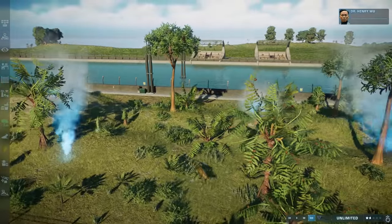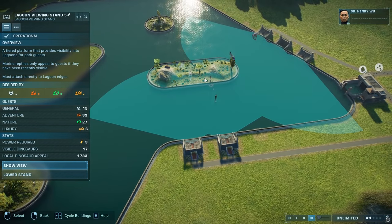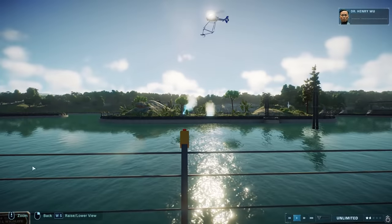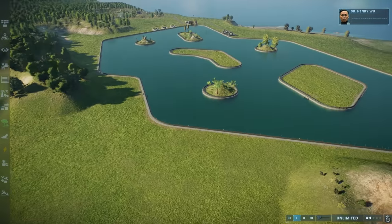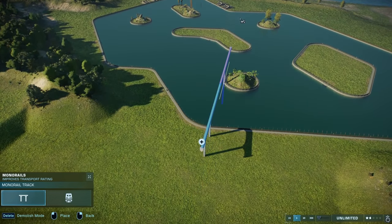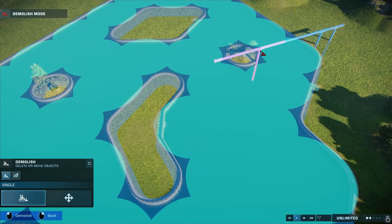You might also be thinking that if we have dinosaurs on these little islands the guests won't be able to see them. Well, that's where these lagoons come in handy — they actually increase the radius where guests are able to see them. You can see the Dryasaurus at least. What you could also do is go to guests, scroll down to monorail station, and create monorails to go over here, which will also increase the viewer radius. But we're not going to show that in today's video — feel free to test that out yourself.